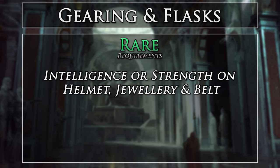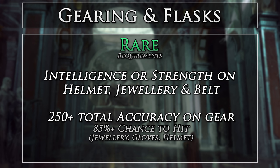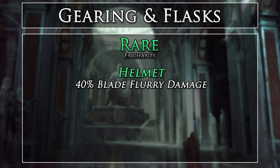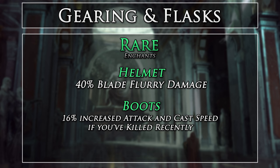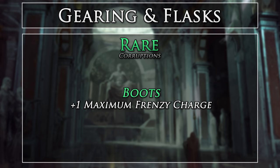There are only a few requirements for your rare gear. For your helmet, jewelry, and belt, you will want to get Intelligence and Strength rolls where possible to help fill out these stat deficits, as we are on the right side of the tree and do not get many of these. You will want to get at least 250 total flat accuracy on your gloves, jewelry, or helmet. Since we have a heavy Dexterity investment, we do not need as much flat accuracy on gear. This is so that you are above 85% chance to hit, as we do not have Resolute Technique — I like to aim for 90%+ chance to hit so our hits and critical strikes occur without much fail.